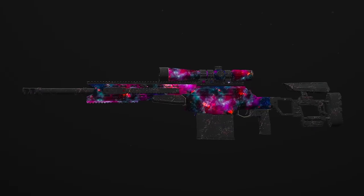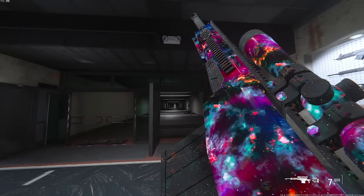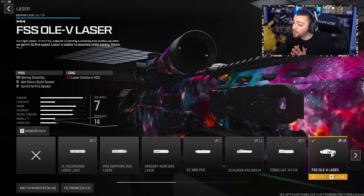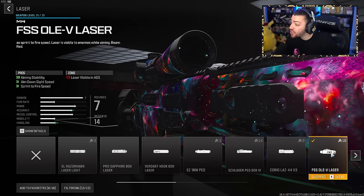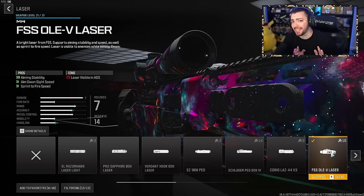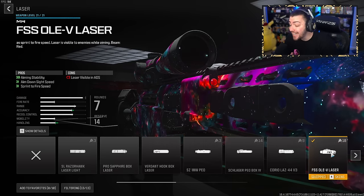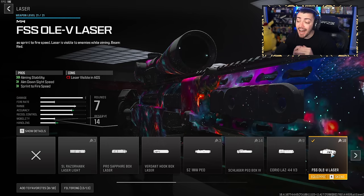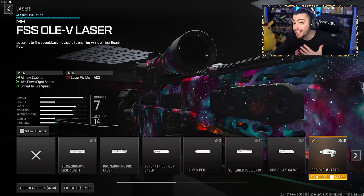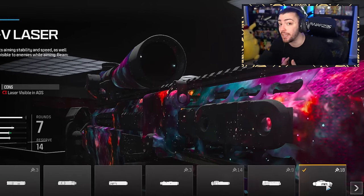Next up, we have the XRK Sniper Rifle, introduced in Modern Warfare 3 Season 1. A lot of people have compared it to a Ballista or an MSR, but this sniper rifle is insane. Jumping into the class setup, for the laser we have the FSS Olay V Laser from Modern Warfare 2 — definitely the best laser for sniper rifles. It helps with aiming stability, ADS speed, and sprint-to-fire speed. A lot of this class setup is focused on ADS and sprint-to-fire speed so we can hit those quick scopes fast.